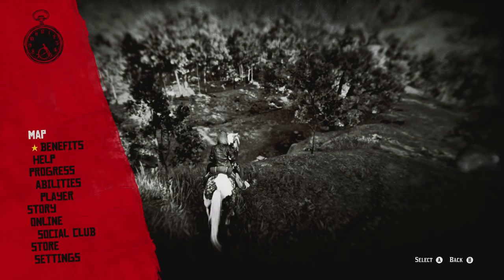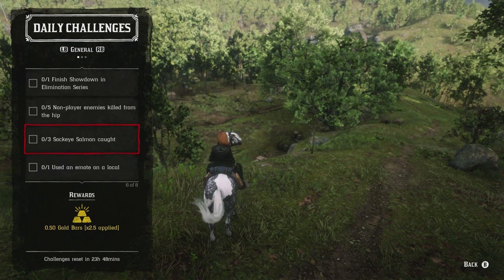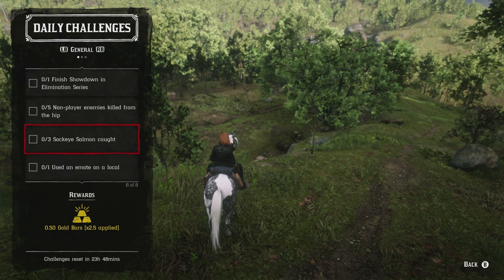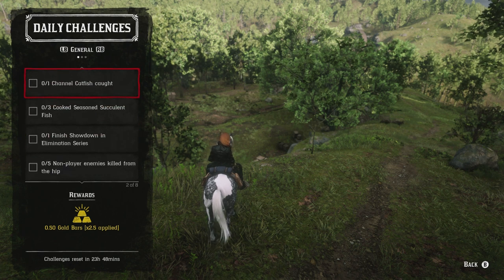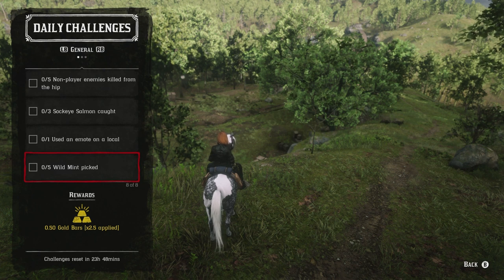Once you have the sockeye salmon, break them down and go to any campfire — there's one in Saint Denis, one in Rhodes, one in Valentine, or you can use your camp, the Benedict Point area campfire, or a gang hideout camp. Then cook them using any of the seasonings. This connects to the wild mint challenge at the bottom of the list — you need thyme, oregano, or mint. Three daily challenges — sockeye salmon, cooked seasoned fish, and wild mint — all go together today, which is outstanding.